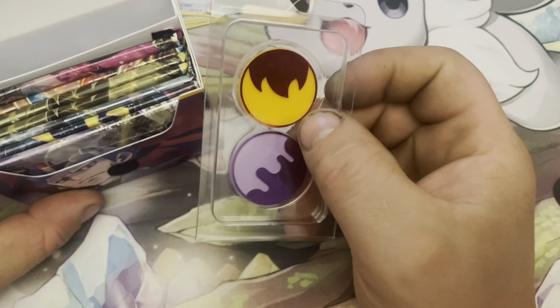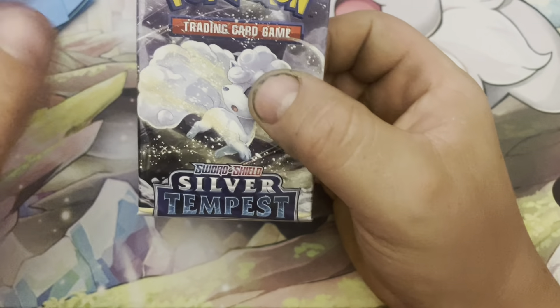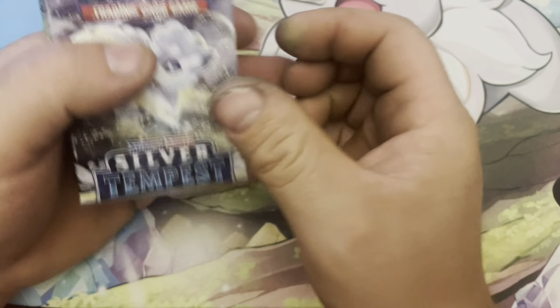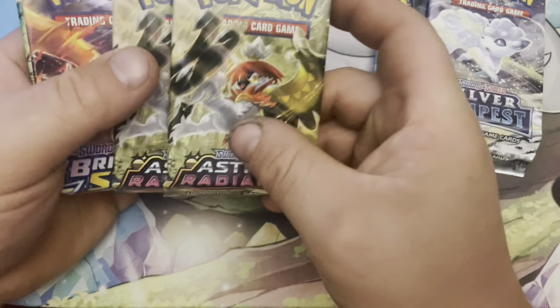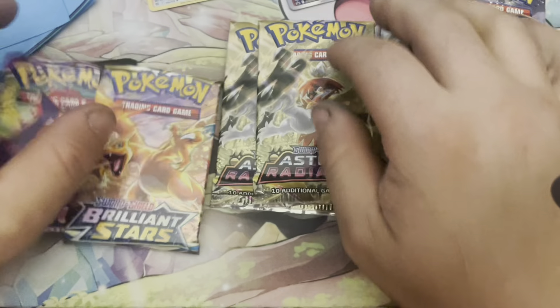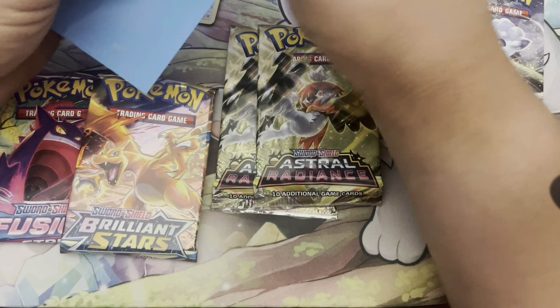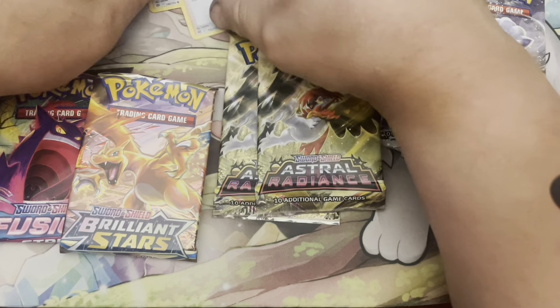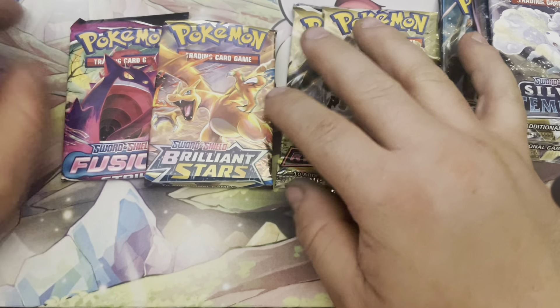We got our markers here — the poison and burn. Then we have our booster packs. They're a little bit scrunched, but we got three Silver Tempest, two Astral Radiance, a Brilliant Stars, and a Fusion Strike. I'm going to sleeve up this Boss's Orders here to start, and then let's get into the opening — start with the oldest set first, Fusion Strike, let's go.